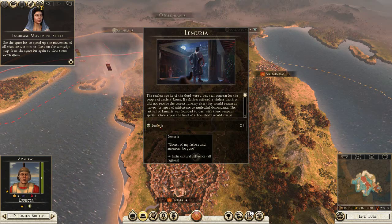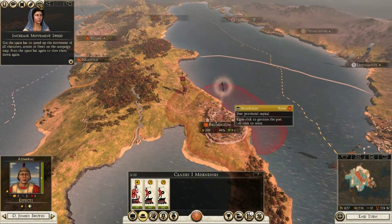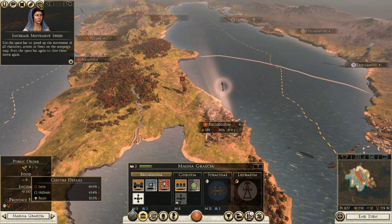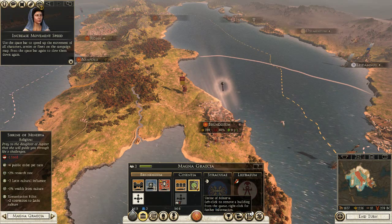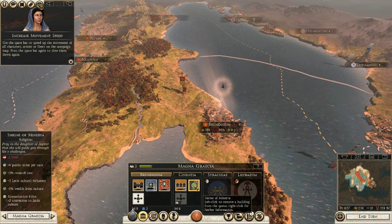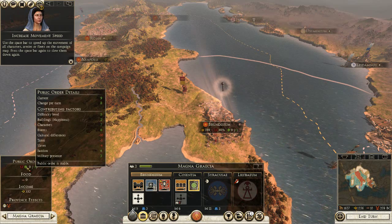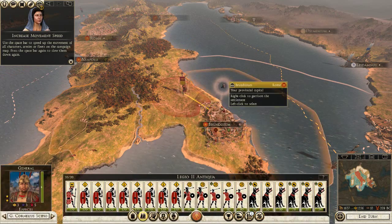Plus four Latin cultural influence all regions, which is good actually because we are Latin. I did notice in between episodes this town down here. If we look at the cultural, they are Latin, Hellenic, and Punic. But I am in the process of building the Shrine of Minerva, which will give us extra Latin cultural influence and some public order. So maybe these guys will be a little bit more happy with us. Cultural difference is minus ten, so we need to try and take care of that situation while we can.